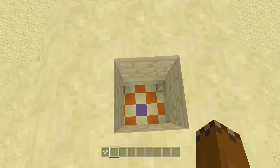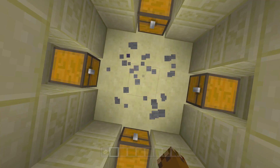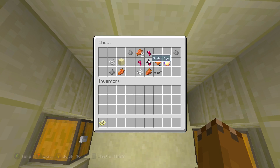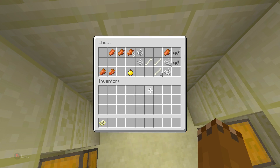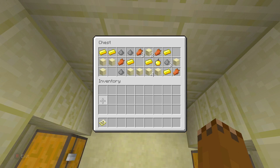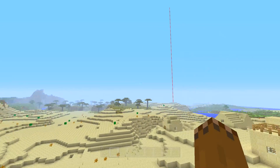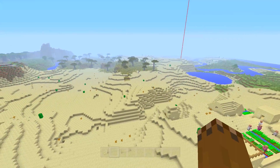Our second desert temple is right around here — all this sort of stuff is around this area. We can just go ahead and jump right in here because the main entrance is actually completely blocked off, all underground. Let's see if we get anything cool in here — ooh, notch apple! That's awesome. And another golden apple — nice. Three golden apples! That's an awesome find there. Really neat, good structures.